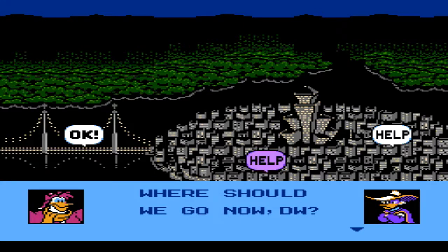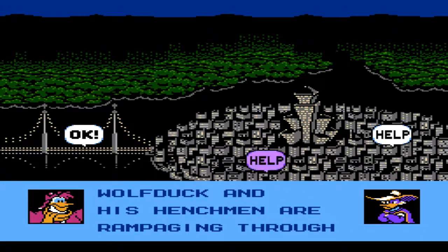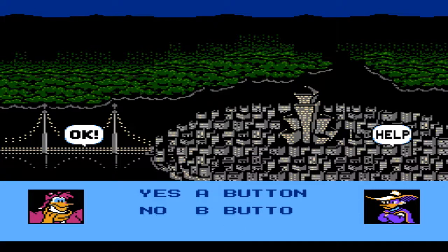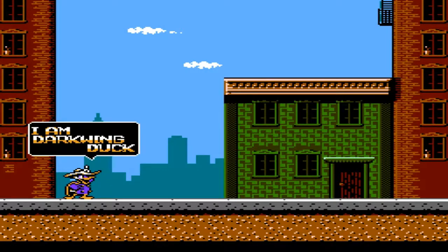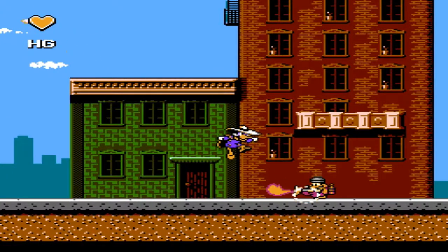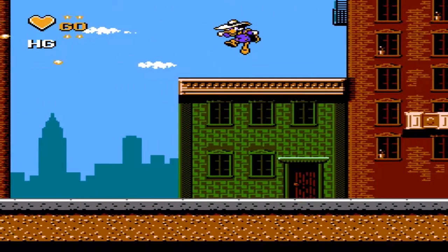Now we have the option to either go to the sewers or the middle of the city, so we're going to take on Wolf Duck. We had Quackerjack, the Liquidator occupies the sewers, then we get Megavolt later on, as well as Moliarty and Bushroot. I should also mention how underrated the soundtrack is in this game - this track in particular is one of my favorites.